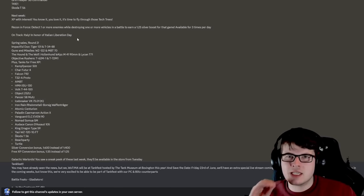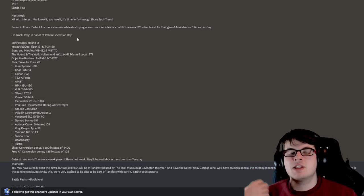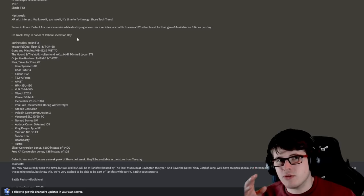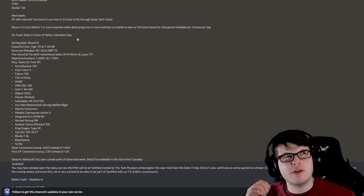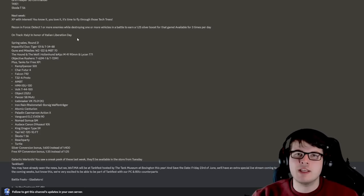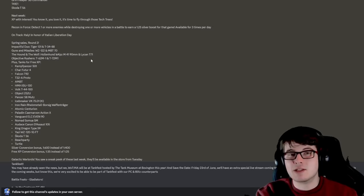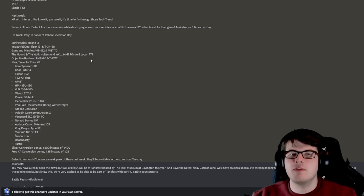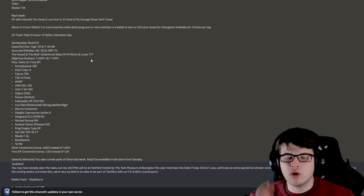There's also On Track Italy in honor of Italian Liberation Day. Over the next couple of weeks you'll be able to get a discount on all Italian tanks, an additional 25% bonus XP, and 25% bonus silver. You're also getting a reduction on the costs of all tanks in the Italian tech tree — 50% off between tiers 3 and 6, and 30% off between tiers 7 and 10. When you combine this with the XP with Interest operation, that extra 25% XP on top of potentially 10 times XP makes it even greater.